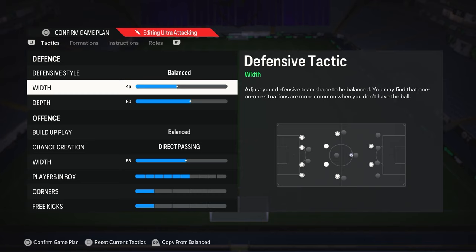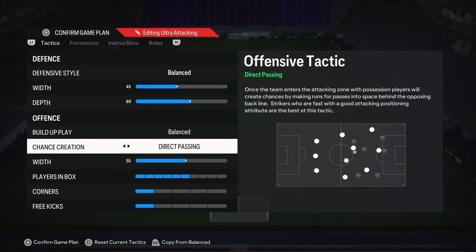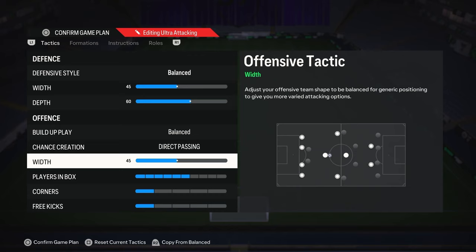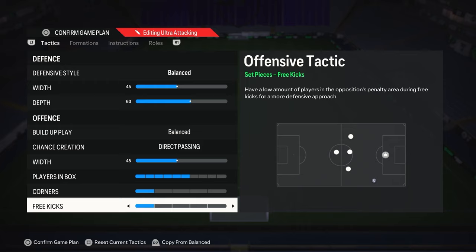Depth is down to preference — I like 60 to 65 on this formation. I've been tinkering around with it, but for today we'll go with 60; it does seem to do the job pretty well. Build-up play: balance. Direct passing, as always, is just the best chance creation on the game — if you don't play with this you're kind of playing yourself at a hindrance. On the attack, I like to match the defense so 45 players in the box. Five to seven is a sweet spot with most formations; we've gone with six here. Corners and free kicks stay on one, as I don't want to get countered from a set play.